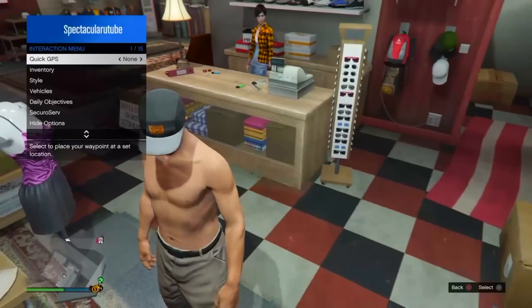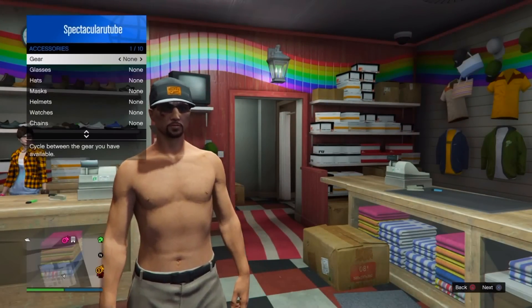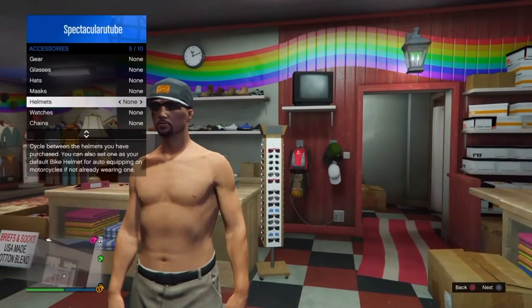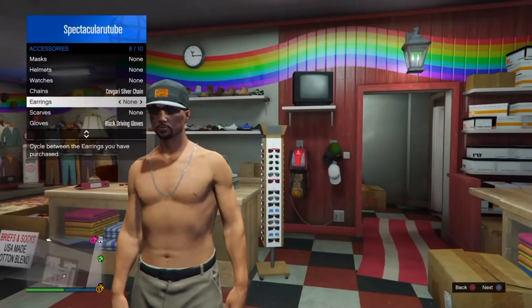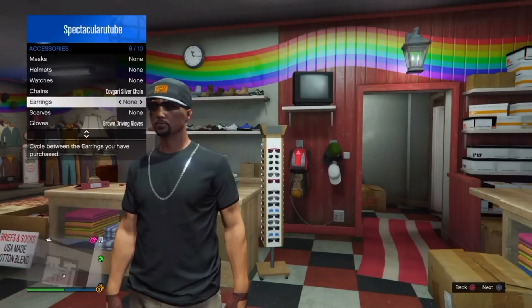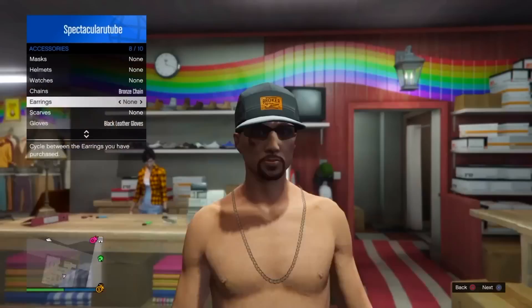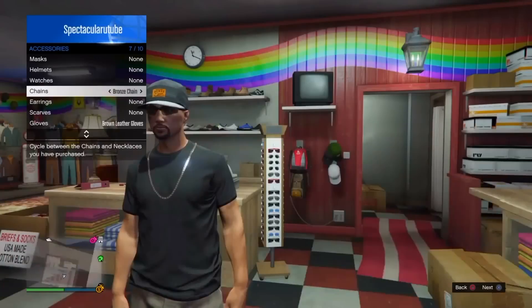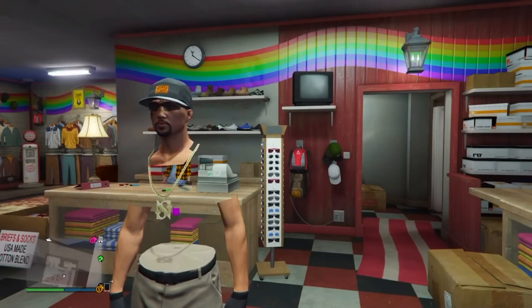Once you've saved that outfit, go to the interaction menu, then Style, then Accessories. Go down to Gloves and go once to the right, then go up to Chains and go once to the right. Keep repeating the process until you notice that you have an invisible torso, then save the outfit once again.